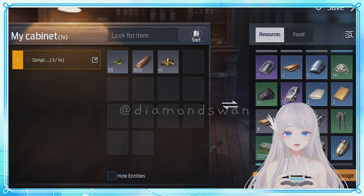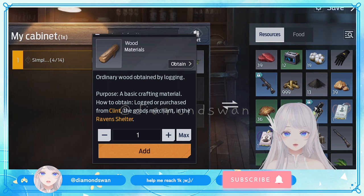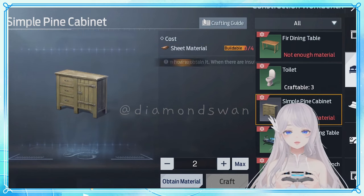A full bag means possibly missing out on valuable drops, so after each gathering trip, process your raw materials and store them in your cabinets. This way you'll have ample space in your bag to ensure a smooth gathering experience.